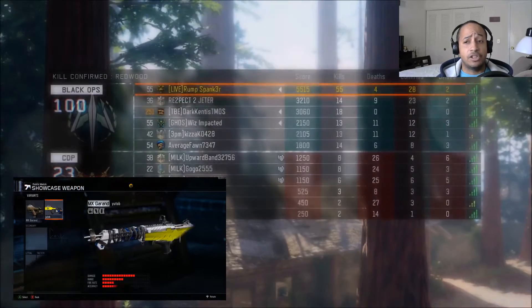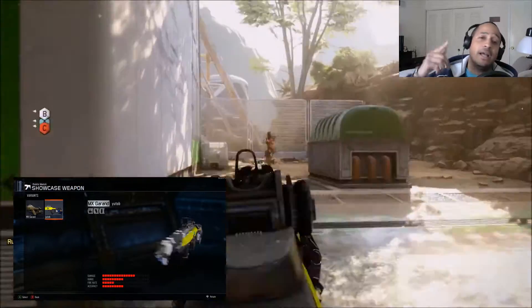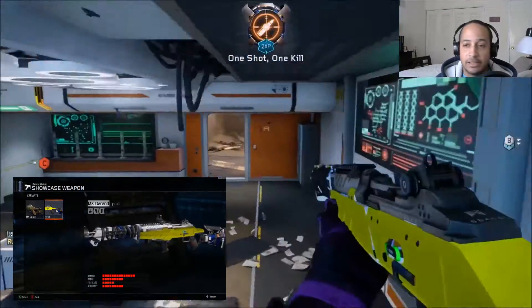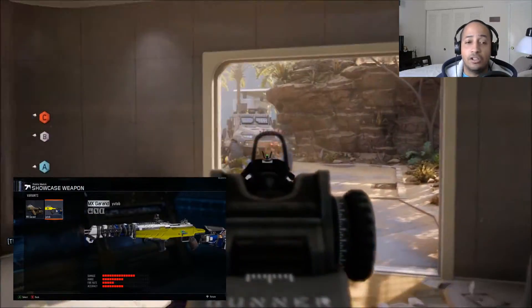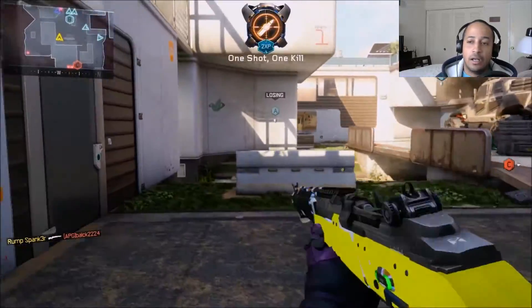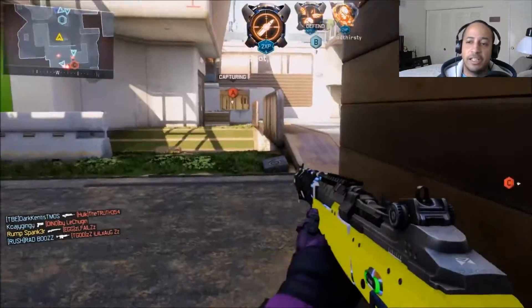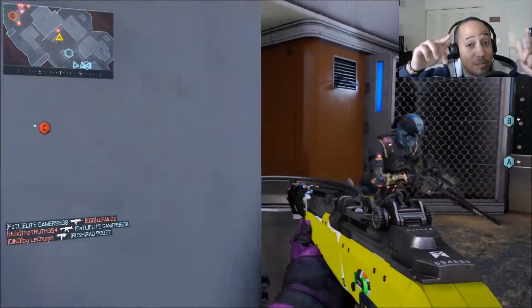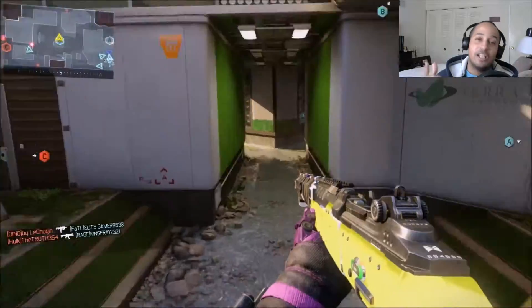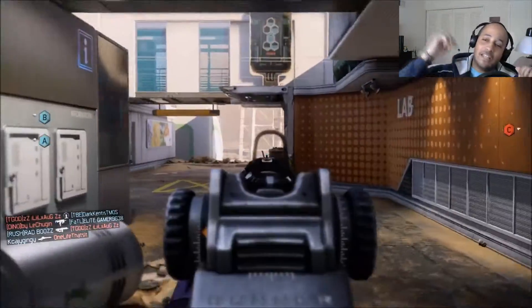In hardcore, this thing is literally almost 100% of the time a one-hit kill. As you can see here, I'm dropping these guys - it's incredible. One hit kill as soon as that round makes contact. I was running around making it happen. Look at this - one hit kill, no need to shoot a couple more times. This thing is epic. It's not overpowered - please don't complain to Treyarch, I don't need this thing nerfed. I'm running around one-hit killing people in hardcore. Just keep it quiet, it's between you and me and the MX Garand.